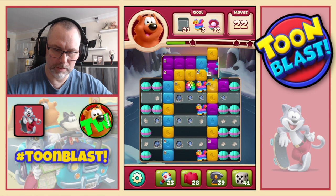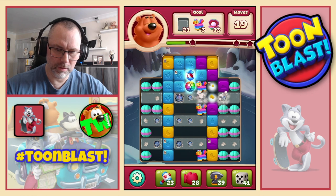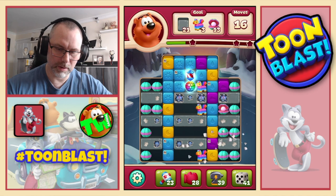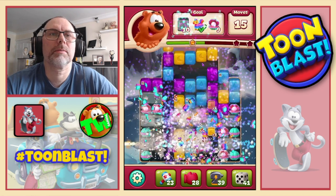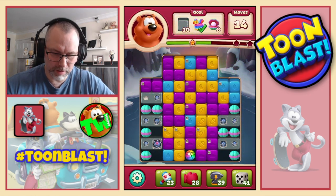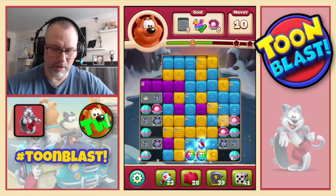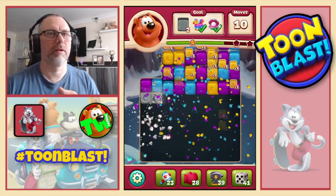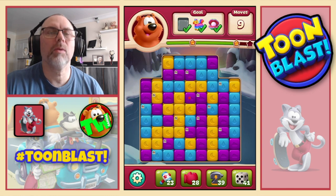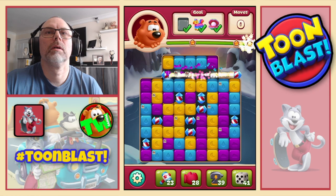Disco ball rocket combo then — it's not a lot of blocks on the board at the moment. Disco ball there — double disco means a party. Nice, very nice, and that will complete that puzzle with three stars.